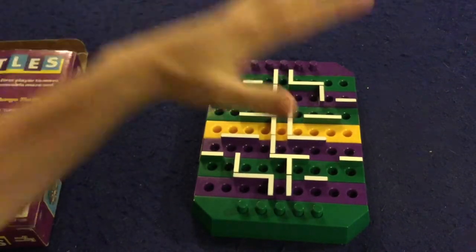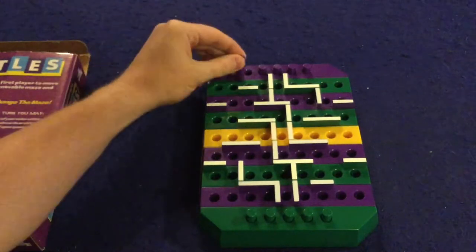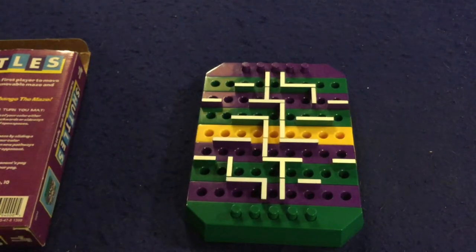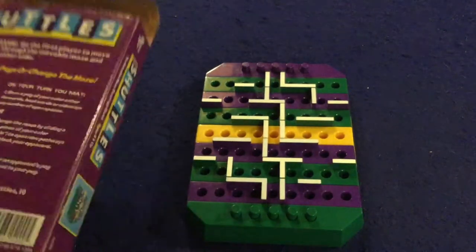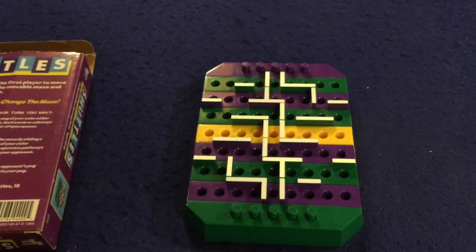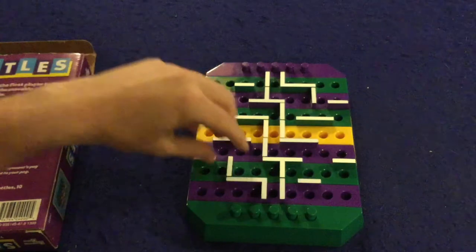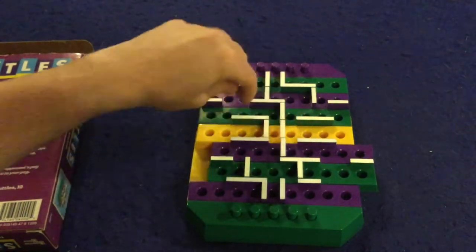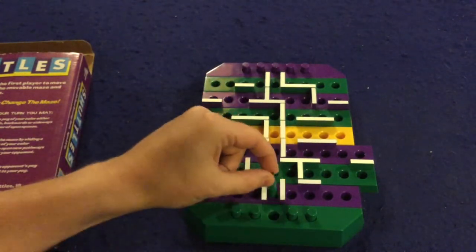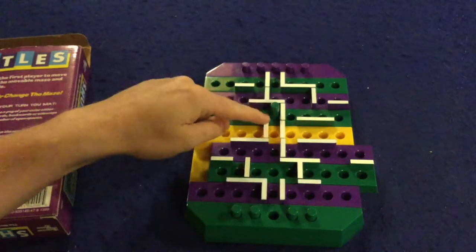Inside Shuttles, your goal is to get your five pieces from your side all the way to your opponent's side and into their holes. Be the first person to do that and you win. On your turn you take one action, and there are only three actions available. The first is you can move a peg of your color in any direction — not diagonally — as far or as short as you want, as long as it's in a straight line.